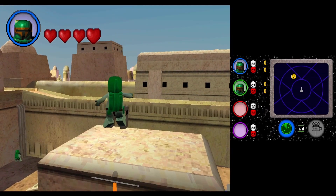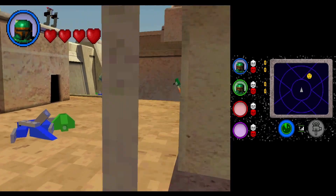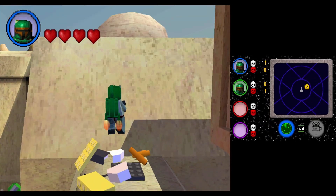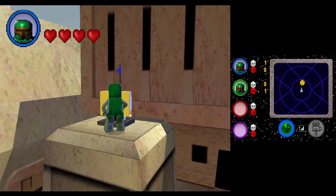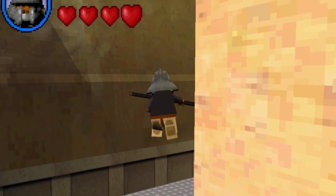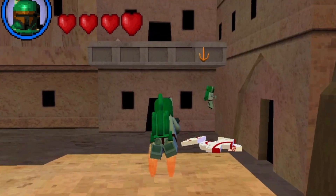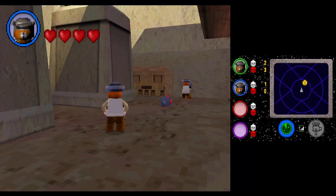Tatooine Streets is probably the most basic map out of the two, but it's still kind of good. It's exactly what its name implies — you're just fighting in the streets of Tatooine. There are turrets you can build: some normal turrets and some auto turrets I haven't seen anywhere else in the game. There are also switches that extend bridges that retract very quickly, so you gotta watch out. And there's a bottomless pit in the middle of the map that makes absolutely no sense. But overall it's okay — it serves the purpose, but nothing special.